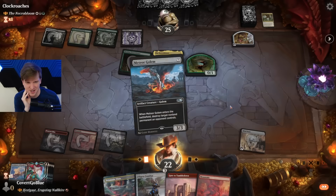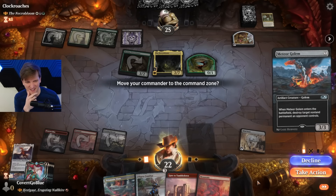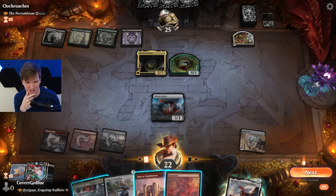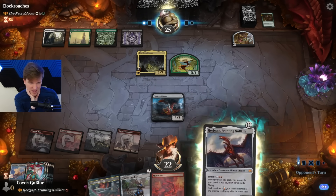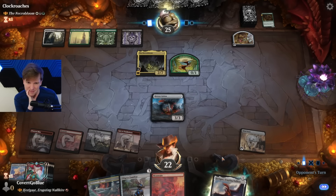Emerge! Colorless things with emerge is really sick. Take out the Provisioner — I think that's more dangerous than the commander, to be honest. And then next turn, if they don't deal with the Golem, we can emerge Aragast off the Golem, and maybe we do the draw-three that time.